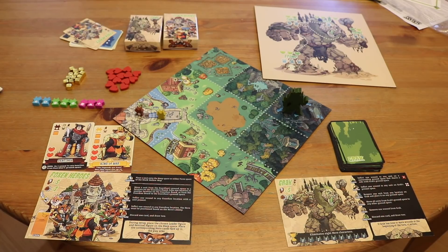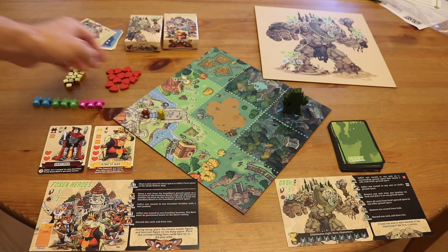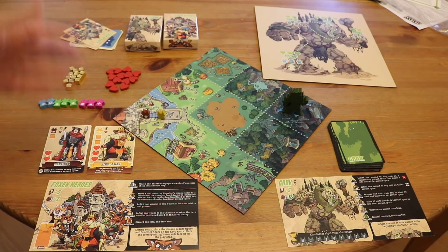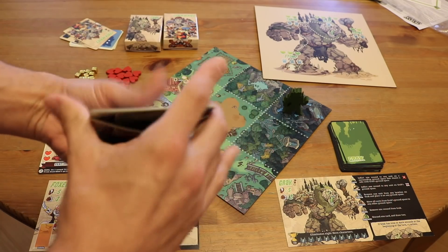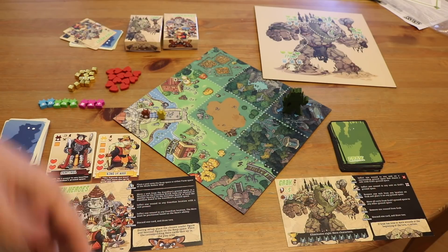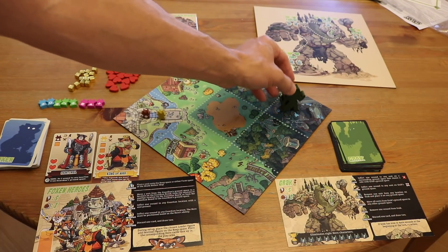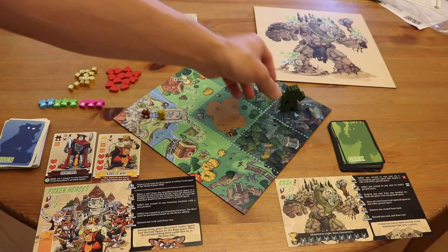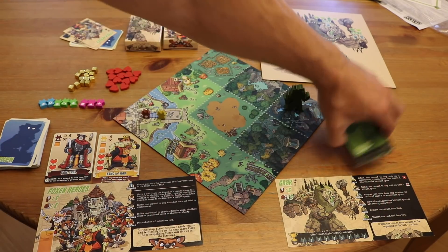On the Foxen side, you'll start with your chosen noble, your sentinel, their two units in the keep square, and then you'll have other resources — the other foxes out, and the heart and power tokens available. You'll shuffle your deck and set it aside. On the Guardian side, you bring out your Guardian board, with your Guardian starting on the lair. Just with Grak, he's starting in the lair. Then you have your player board as well as your cards.